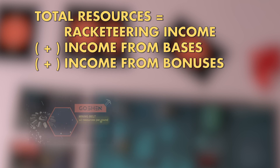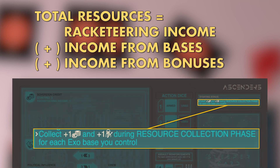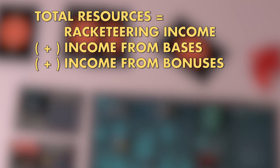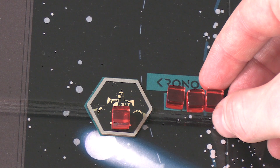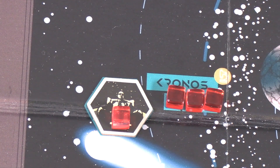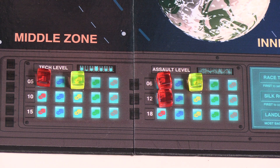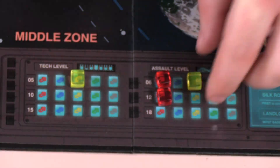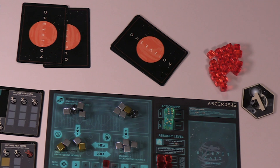Note that if a base card is flipped, you do not collect bonuses related to that card — for instance, if one planet out of a trade route is flipped, you no longer collect the trade route bonus. Once players have collected income, then add player cubes to the research planets; if a research planet base card is flipped, do not place a research cube that round. Next, if players have any cubes in the assault or tech level markets, remove one cube from either market. Finally, increase the round level and pass the first player marker clockwise to start the next player turn phase.